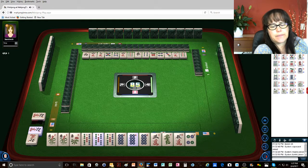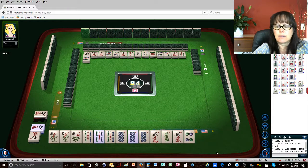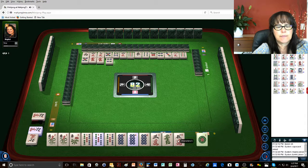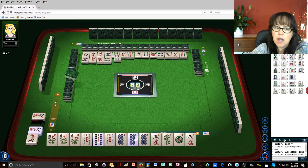I would love to get a dot. Five dots. Red dragon. Red dragon. Four dots. Okay, we're set. We just need people to throw the tiles or draw. Four bamboos. I don't know about that.